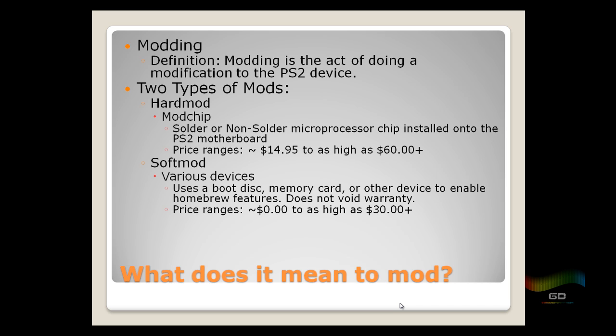A soft mod carries less risk — you can't really hurt your PS2, and it doesn't void your warranty. You can use a boot disc, an exploited memory card, or other devices like AR Max or Code Breaker. The price ranges from $0 if you know a friend with these tools, up to about $30 if you're buying things like Swap Magic online.